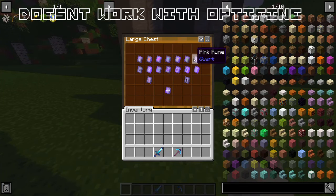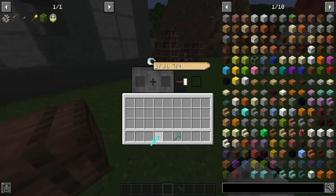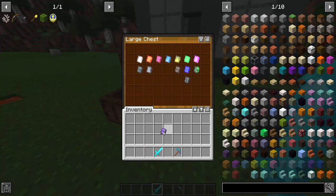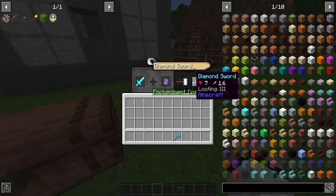Colored runes: rare loot from dungeons, temples, and nether fortresses. Can be applied on an enchanted item to change the color of the enchantment glint. If you combine all 16 colors you get a rainbow rune which changes its color over time.